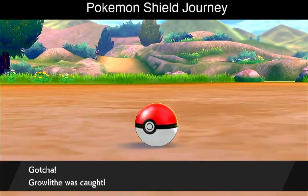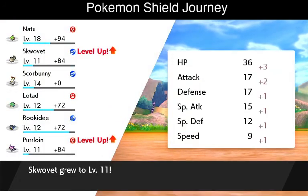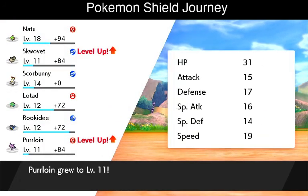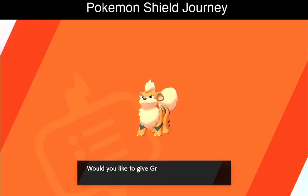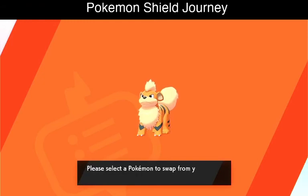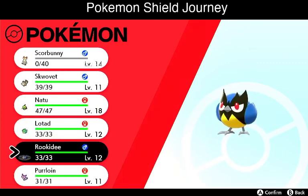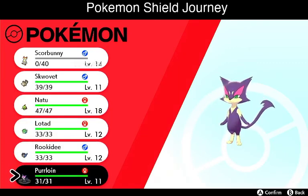We've got Growlithe. We've got Level Ups. We're not going to give him a nickname. Let's see if we can add him to our party. We're going to swap him with Purrloin.